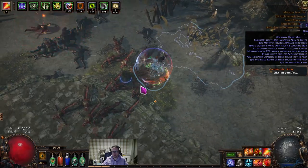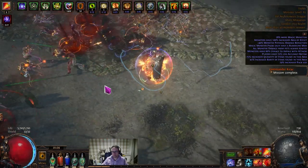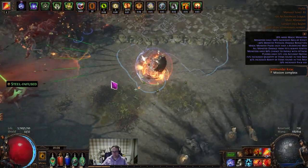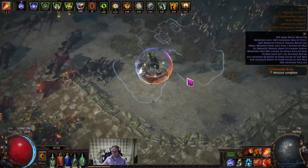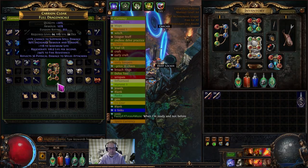I decided to attempt to six-link a chest. I didn't have a huge amount of fusings but thought I'd give it a go — I don't want to save up like a thousand fusings for it to link in a hundred anyway. So with not a great amount of fusings but enough for a good attempt, super lucky — got it done in two to three fusings.